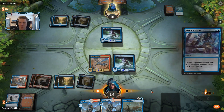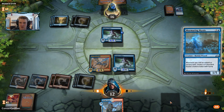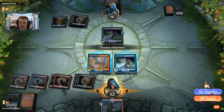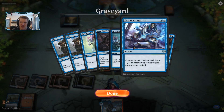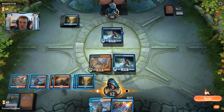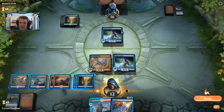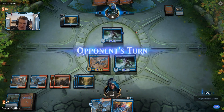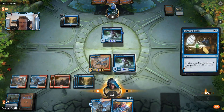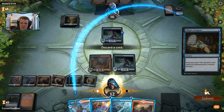Essence Capture buffing the Tempest Djinn is unfortunate — let's see if the Mystic works. Essence Scatter and Essence Capture in the deck — how is that possibly right? I guess the opponent either wants even more Essence Captures or they don't have all they want. I can hold this to discard to a Chart a Course if I draw it. Let's say go. There's the Chart a Course — let's try that now. Okay, this one can go.